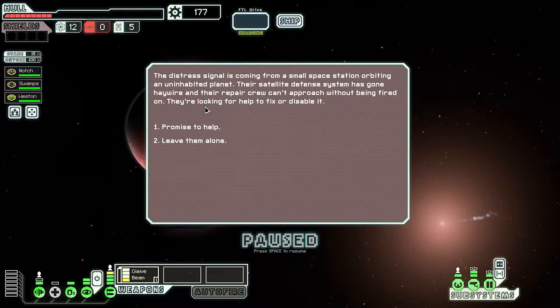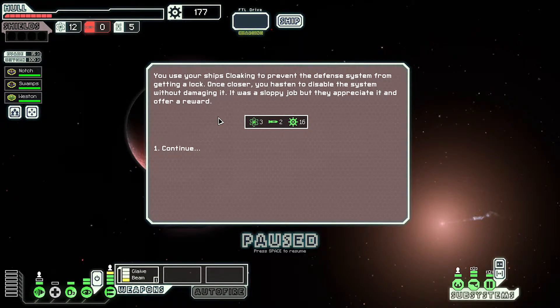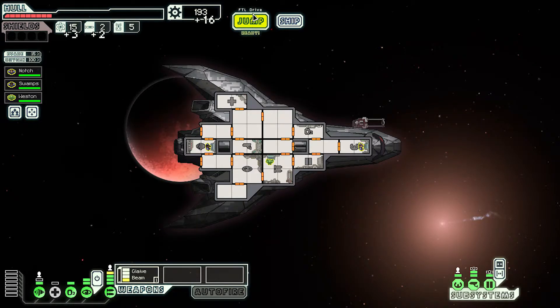The distress signal is coming from a small space station orbiting an uninhabited planet. Their satellite defense system has gone screwy. Promise to help - yep, simply use our cloaking to disable their systems. You use your ship's cloaking to prevent the defense system from getting a lock. Once close enough, you hasten to disable the systems without damaging it. It was a sloppy job but they appreciate it and offer a reward: three fuel, sixteen scrap, jump.